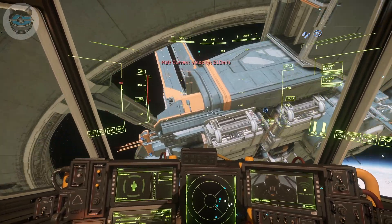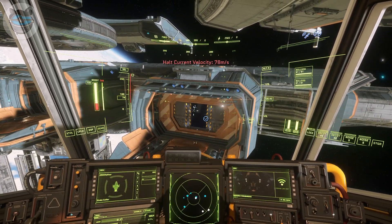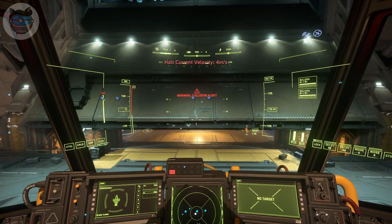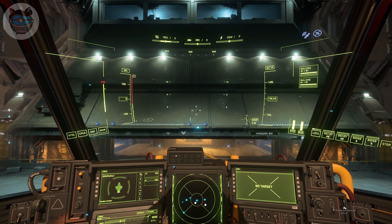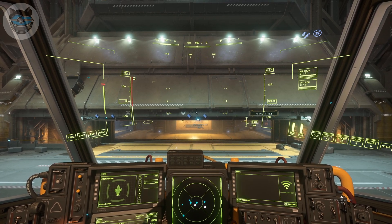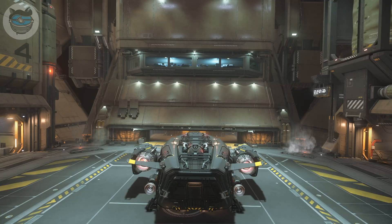Security decided to start scanning me so I'm making a quick dash for the hangar. Quickly get in there, and because I'm doing it so quickly I forgot to put my landing gear down — so a little slap of the belly, landing gear down. Now the bay doors are closing because I've touched down.